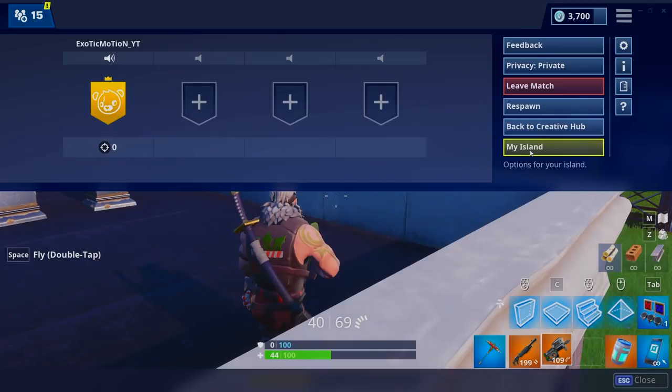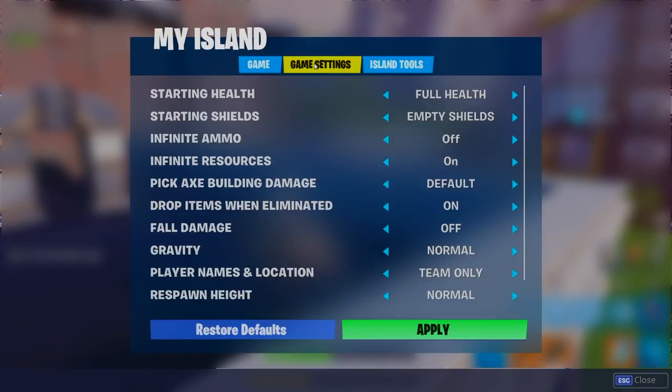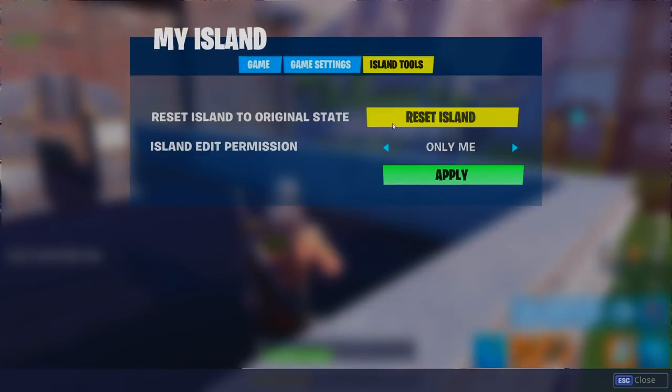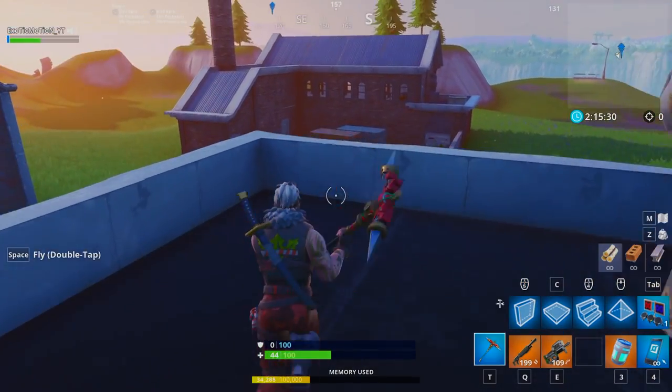Another thing you can do: pause the game, go to 'My Island' at the bottom, and customize your game settings. You can set free play, eliminations, free-for-all, 4v4, 3v3, or teams. Time limits can be set or turned off completely. You can configure spawn pads, sky spawns, team spawns, full shield, full health, infinite ammo, infinite resources, pickaxe build damage, and even toggle fall damage off. Hit Apply and it saves to the game.